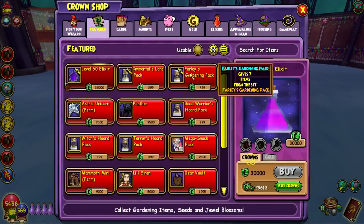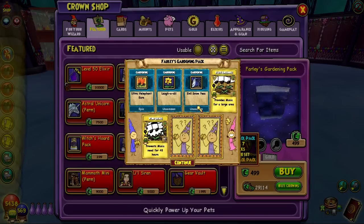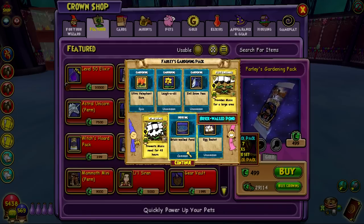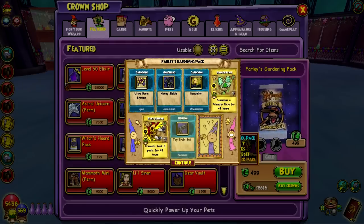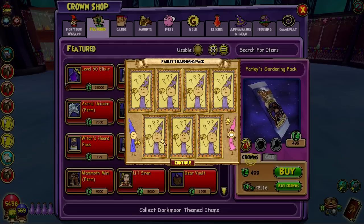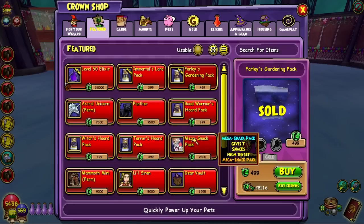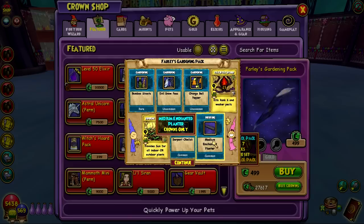Alright, let's continue opening some more of these. We've got one of the new jewel plants so far. Egg basket — I have a ton of those. Ultra Heliophoneer. Ultra Boom Shroom. There's a train set. Come on, we need at least one more new plant. Straw man — that looks really cool. Nothing super exciting. Bamboo shoots — that's rare, but we can get that rare one and not the new rare one.